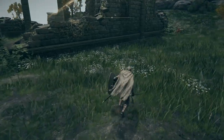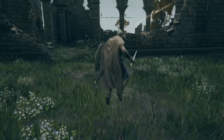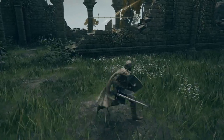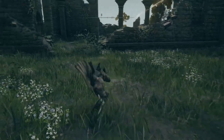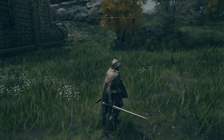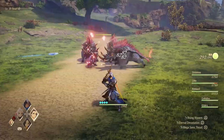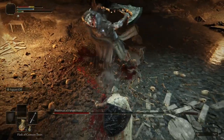X to jump — jumping can avoid some attacks, and basic and strong attacks can also be done during a jump. Circle performs a backstep; circle with a direction performs a dodge roll. These dodge rolls have invincibility frames, so attacks will pass right through you. Unlike some other games where dodging has a visual cue of success, here, not seeing yourself get hit is your success.